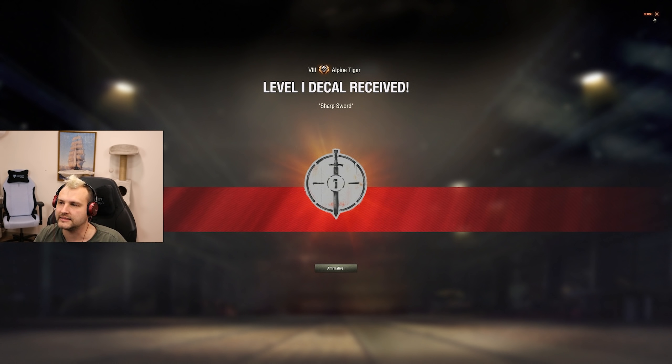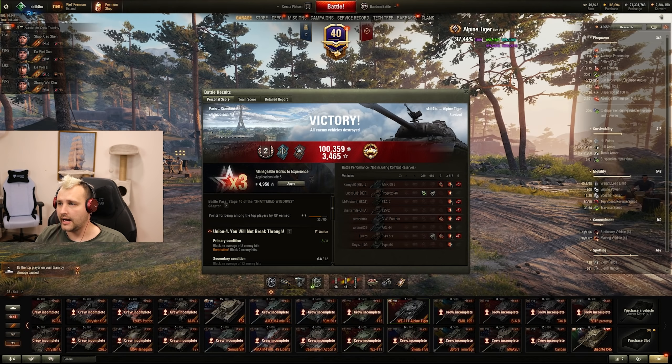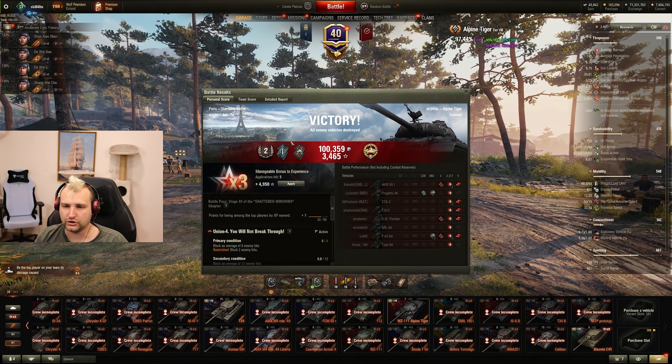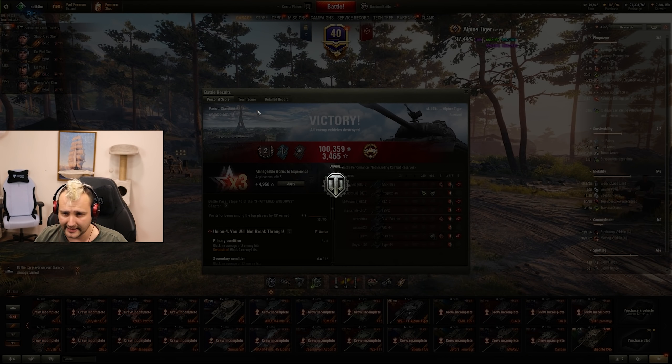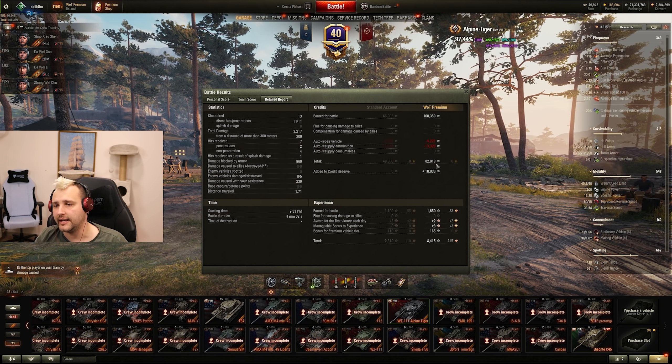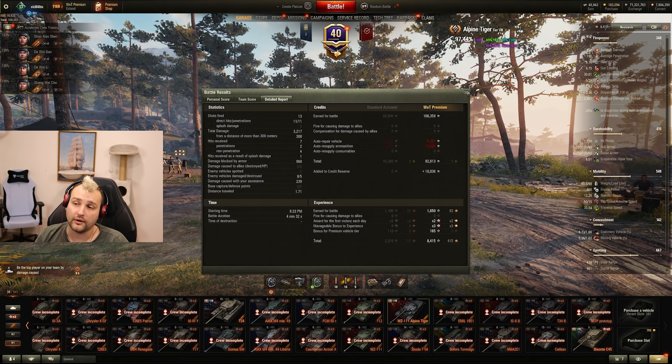Quite interesting stuff. After the first game we have 3,200 damage, 5 kills, 200 assisting damage — very great game overall. We are first by damage, first by experience, and we made 82,000 credits profit in 4 minutes. This is not a bad score at all. Let's go for round number 2, shall we?